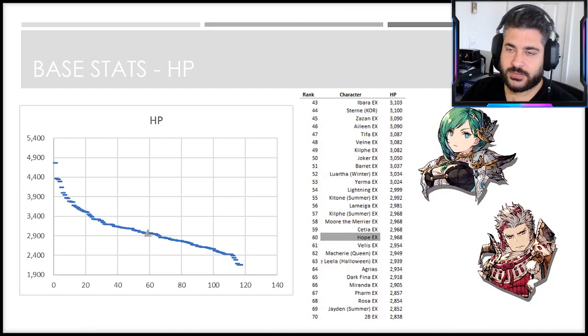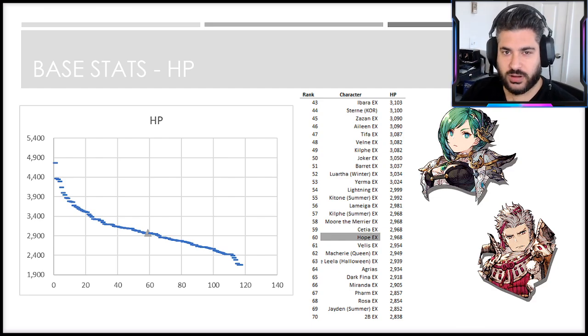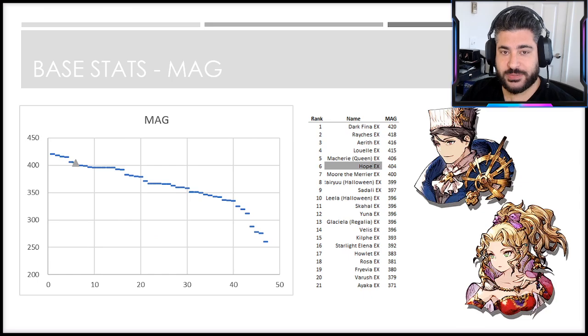From the base stat perspective, he's hard to describe — he is a damage dealer, he is a TPS, but he's really more of a support, so he does come into that hybrid role. He's a very unique kind of support though. Contextually speaking, for how you should think about these stats: he's right next to Velas in terms of base HP, also near some range units like Ctia, right above some evade units like 2B and Farm — so overall skewing a little lower on the HP side, but he's at number 60 out of 120, right in the middle.